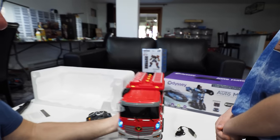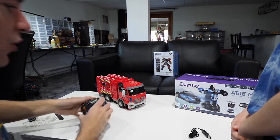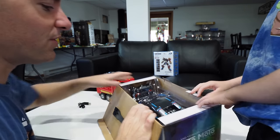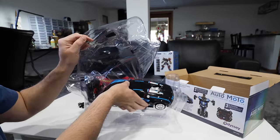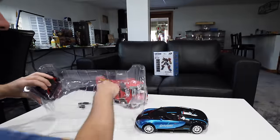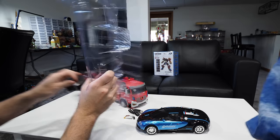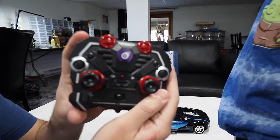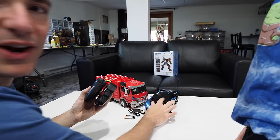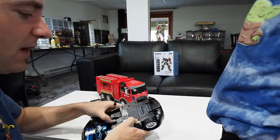We'll set the Blazin Moto aside and now get out the Auto Moto, which is the one I plan to defeat Clark Man with. Yours looks sick! This one does look good — I feel the RC life calling me again. There's my Bugatti, there's his battery and his charger. My controller is red whereas Clark's is blue. It's kind of interesting — shouldn't the red one go with this car?